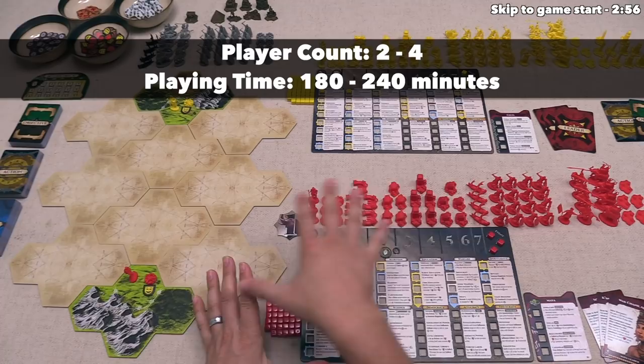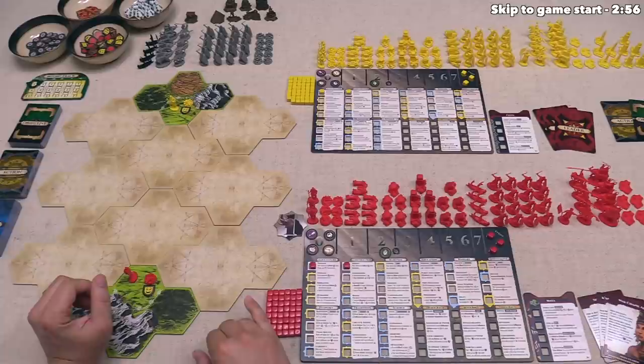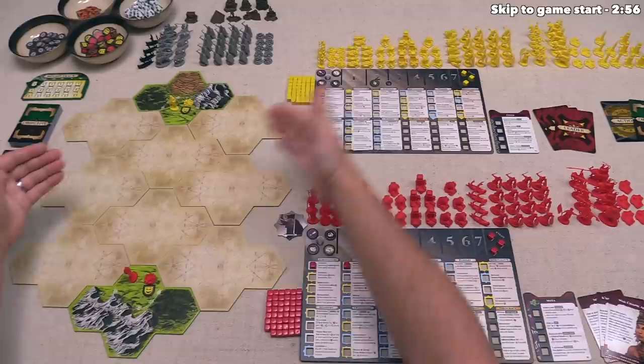Let's start with a brief overview of the game. This is a civilization-style game where each player is in charge of a specific civilization, and we have a map that will vary in size depending on the overall player count. The ultimate goal is to get as many points as possible by establishing new cities on the board, growing those cities, and advancing your civilization to gain a variety of benefits.